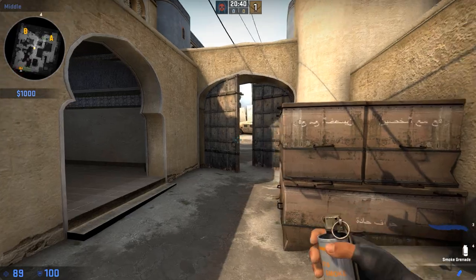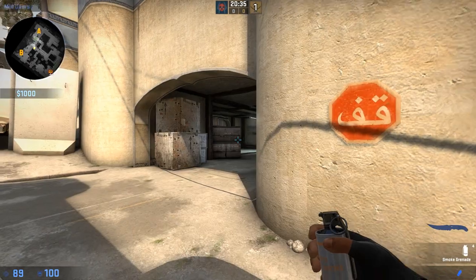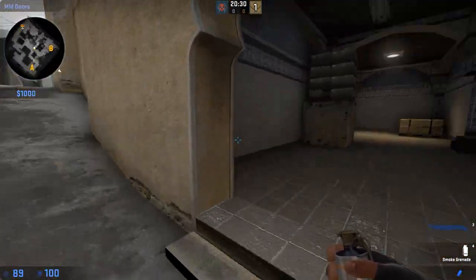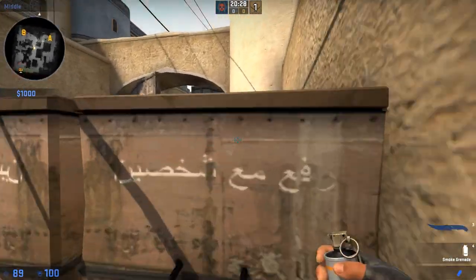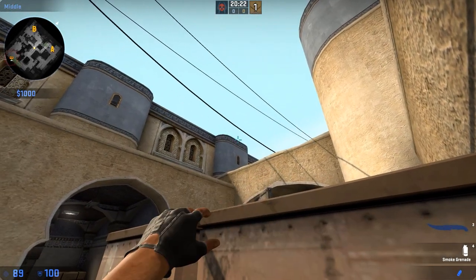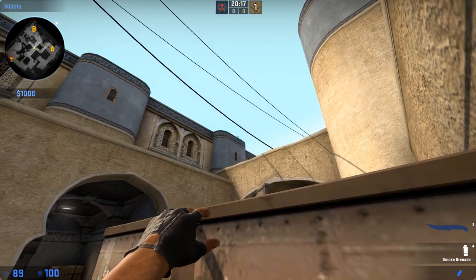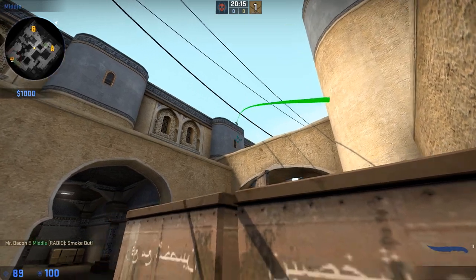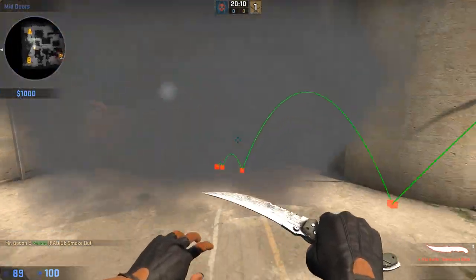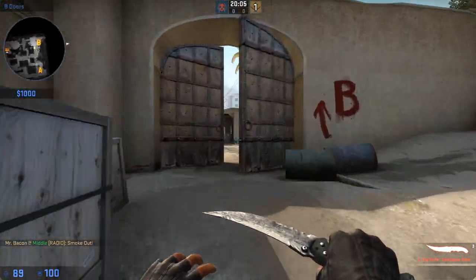For this smoke, we're going to be smoking the CT area here in order to allow for an effective mid-to-B push to get on B site. In order to do the smoke, you want to line yourself up right behind the Xbox, crouch, and get away from any operator or mid. Aim your crosshair just above this window, kind of at this ornamental line, and throw it. It's going to bounce off the window and land right in the CT area every time. Then you can just run out of doors, pick off anybody at B, and effectively take B site.